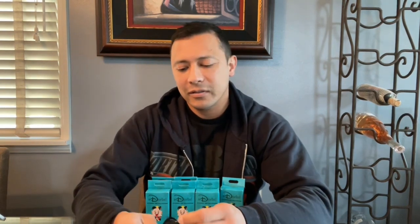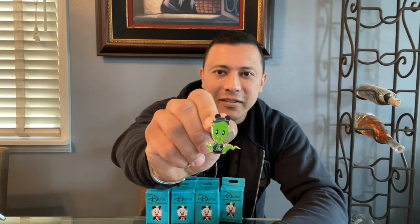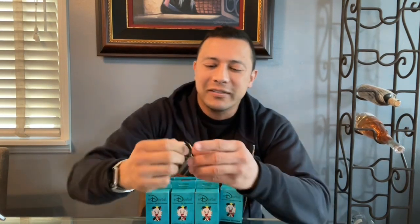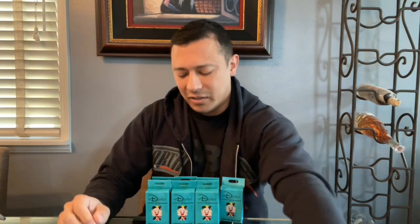Let's open this one here. Oh, how cute. I know this character with the broom, but I forget his name. I haven't watched Alice in Wonderland in quite a while — what's his name? And this is one of the four chasers as well. We got two chasers so far from one box. Very good. Let's go on to the next box.